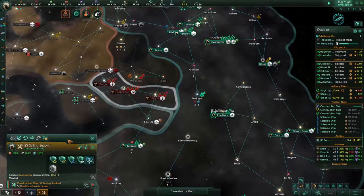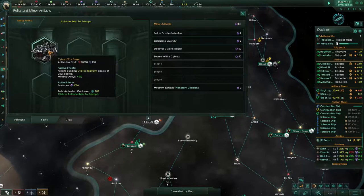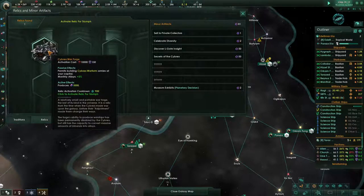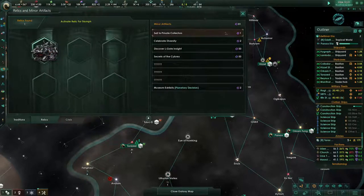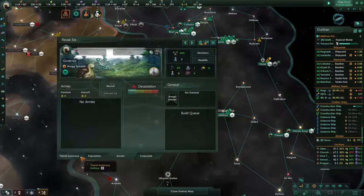We may want to make some Cybrex Warforms and send them over there, depending on if we come up against our alloy cap. It takes — activation cost is 10,000 minerals at 150, and it produces 5,000 of those, and permits building Cybrex Warform armies at your capital. New frontier is established, faction founded — Prosperity Coalition.